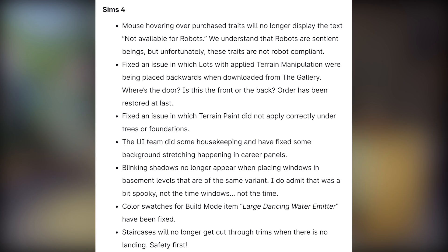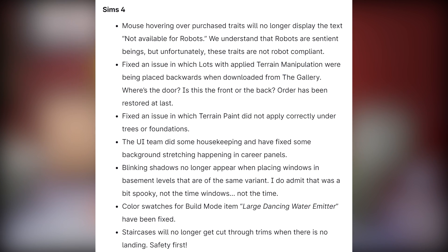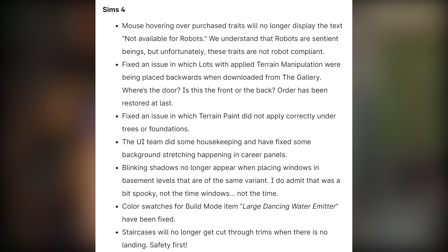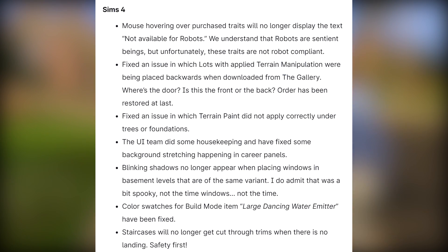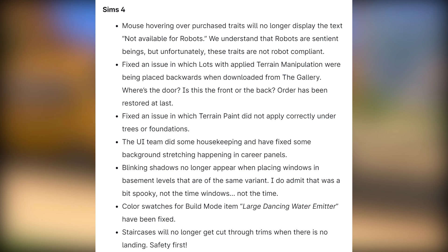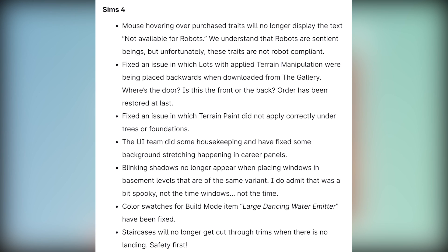Fixed an issue in which terrain paint did not apply correctly under trees or foundations. The UI team fixed some background stretching happening in the career panels. Blinking shadows no longer appear when placing windows in basement levels of the same variant. Color swatches for the build mode item Large Dancing Water Emitter have been fixed. Staircases will no longer get cut through trims when there is no landing — safety first.